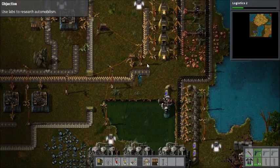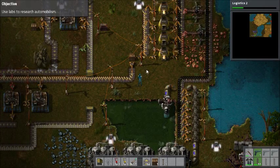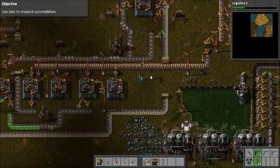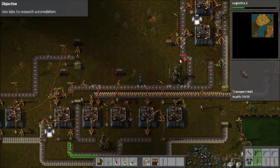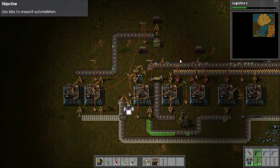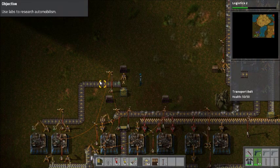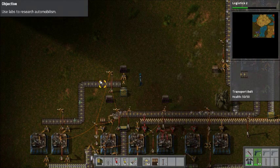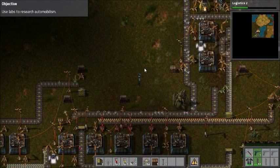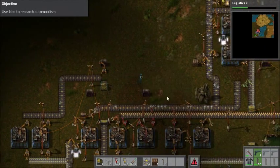Science is going great! We've got lots and lots of excess copper, and lots and lots of excess transport belts. We are doing good! Making tons of these bottles. I'm sure there's some way I can make this a little bit better so I can get a lot more bottles out at once, but I think it's going pretty good right now.